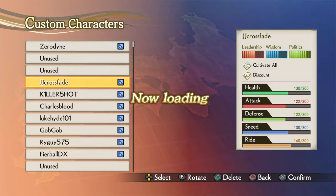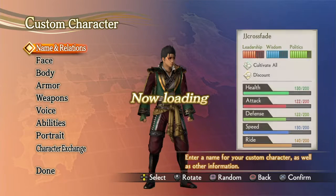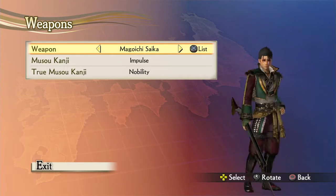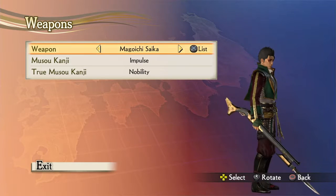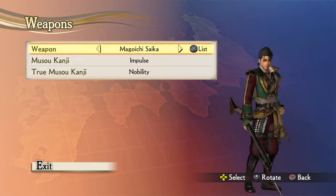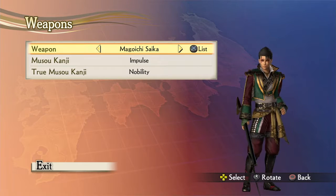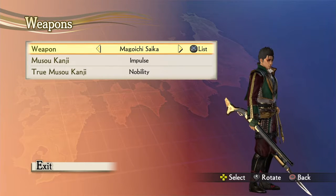Next one up is JJ Crossfade. He's kind of a funny person and he definitely has a lot of attitude. I feel like if he was in this kind of world, he'd have the same kind of semi-seriousness and laid-backness as Magui Jisaika — or at least that's how he's portrayed in this game.